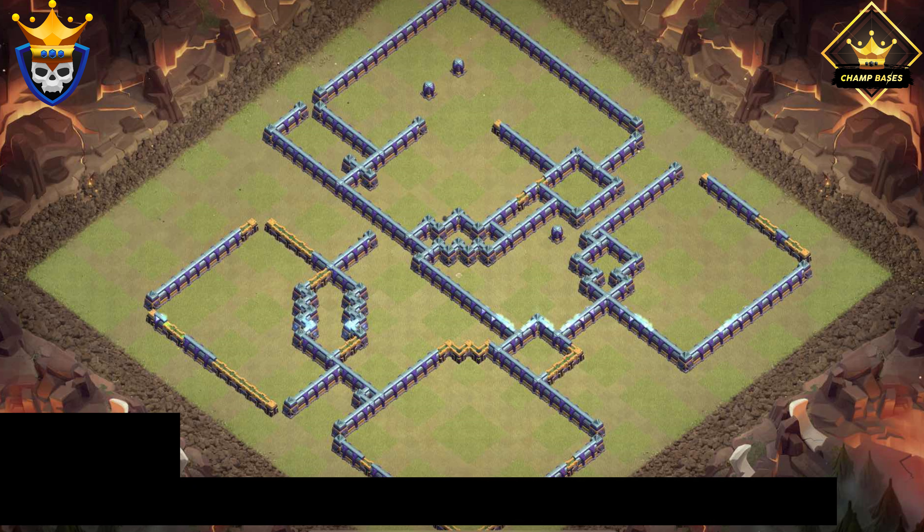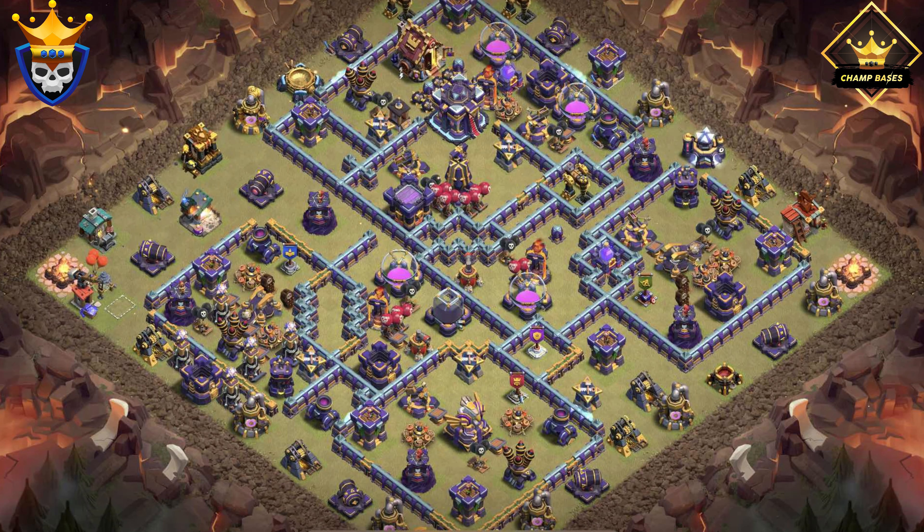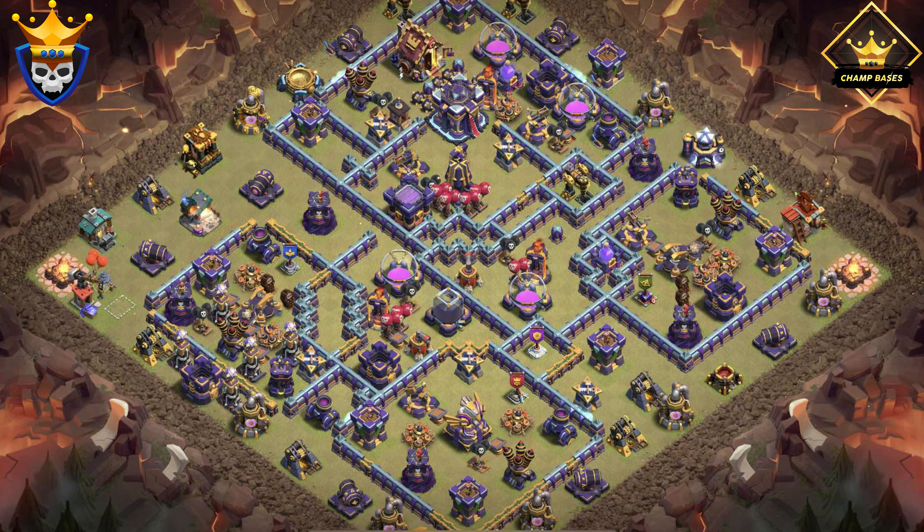The final Town Hall 15 war base has multiple channels on the base. It makes it harder for the attacker to plan and funnel, as troops can walk out if not funneled properly. The scattershot compartment is heavily trapped to stop the Royal Champion or King from clearing it.